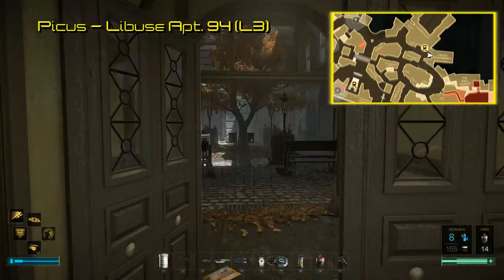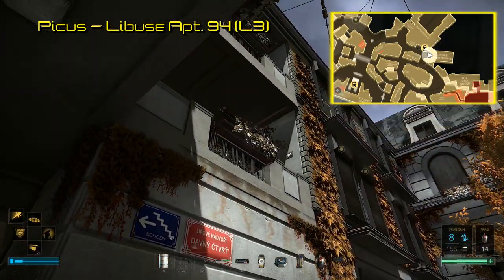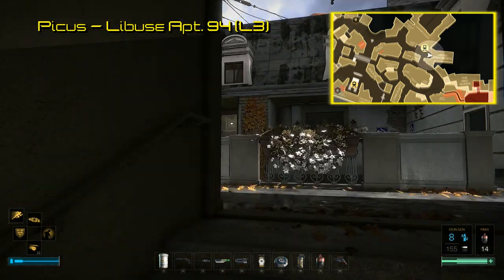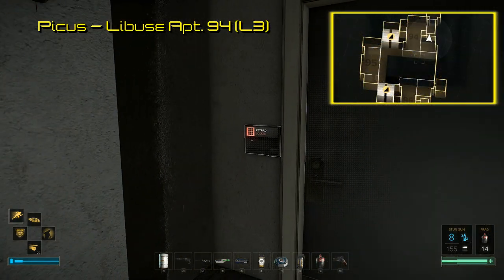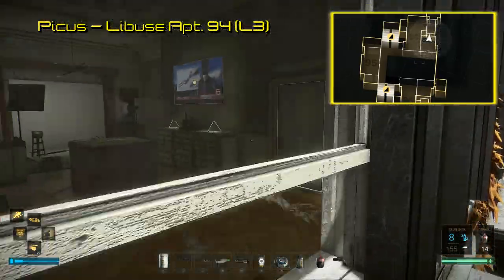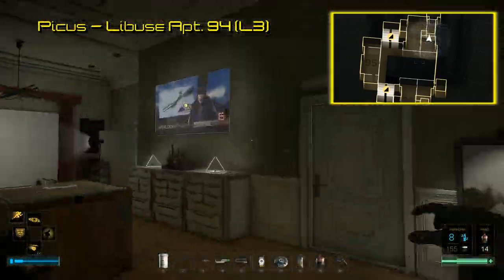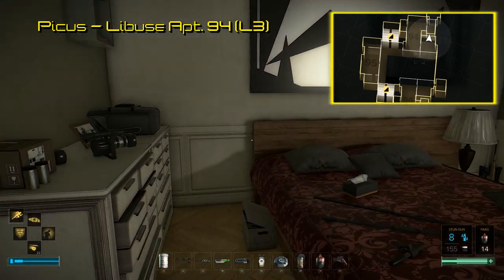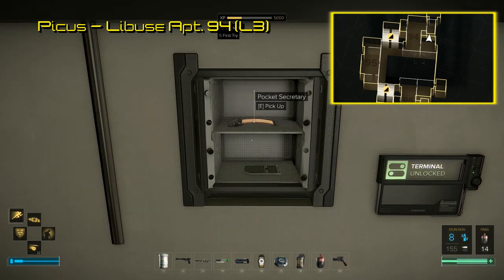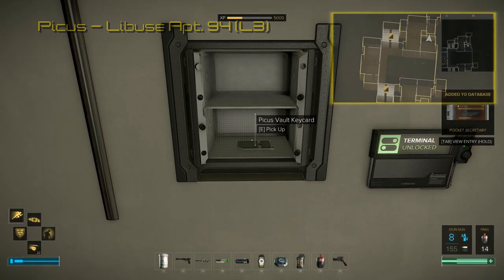Our starting point is the Liboucher Apartments, found on the northeastern side of Prague just south of Chikain's place. Find apartment 94 on the third floor. The door should be locked and can be hacked into, or avoided entirely by entering through the window. After you are inside, go into the bedroom and you'll see a camera on top of the cabinets. Activating it will reveal a safe behind the painting above the bed — find a way to open the safe and there lies the Pikus vault key card.